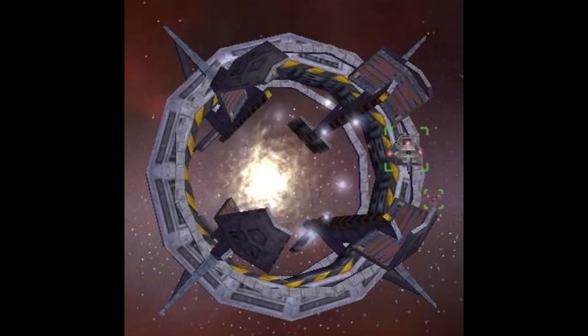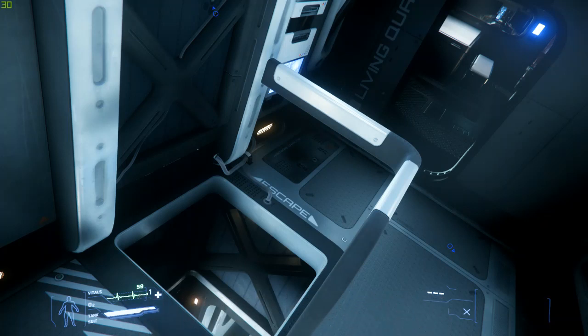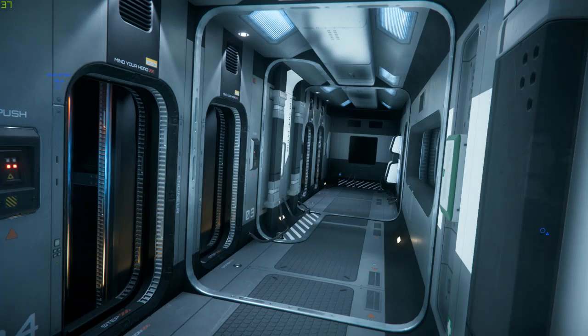We've got a couple more images of the Hull-C coming in today. These show some of the interior, including the escape pods that you can see in these pictures — I'll show you two pictures with the escape pods. This is going to be the place where the crew goes if the ship is under attack and about to be destroyed, or if the ship has some major problem or crashes into an asteroid field.